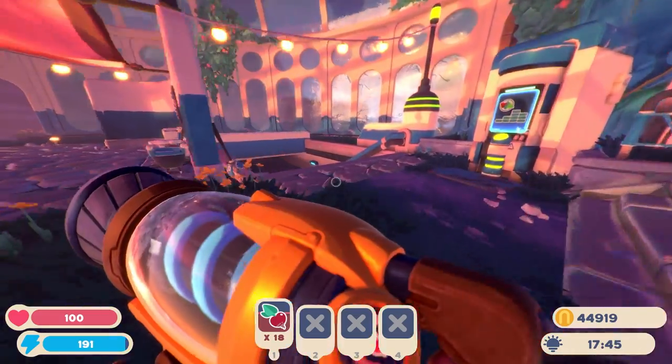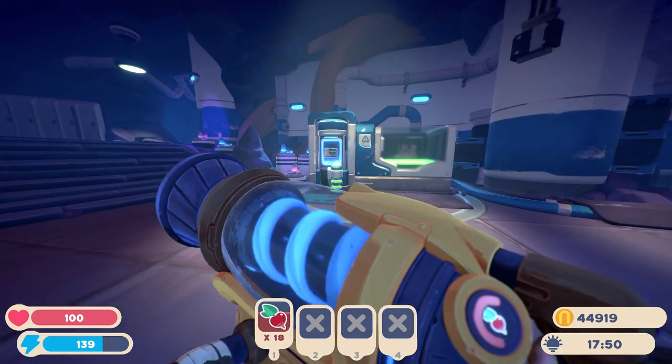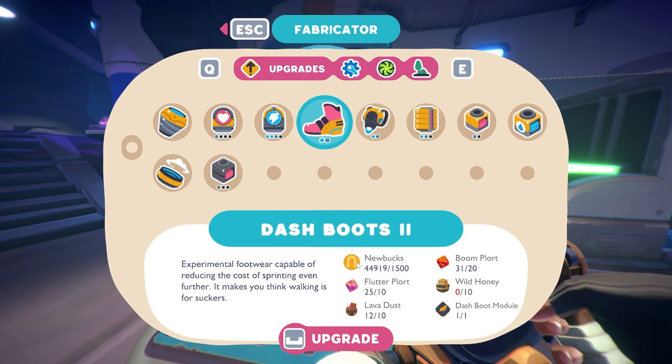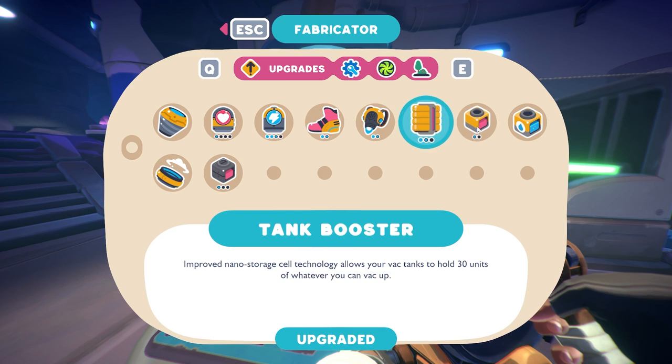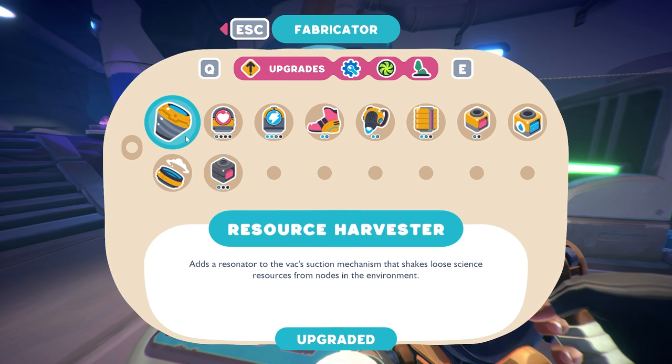The next tip is to definitely get yourself the resource harvester. This thing is awesome, because with it you're now able to harvest things like lava dust, wild honey, and all that stuff — things to upgrade your gear. Some resources like silky sand require the resource harvester to mine. So if you were ever finding things you could harvest out in the wild but couldn't, you probably needed this.